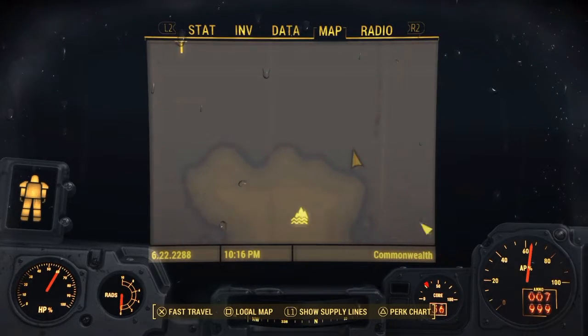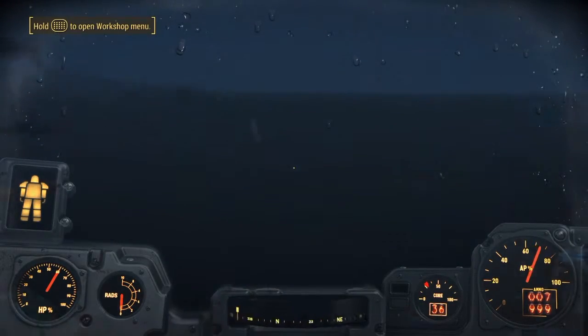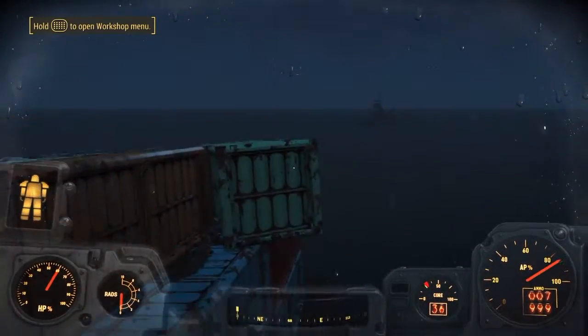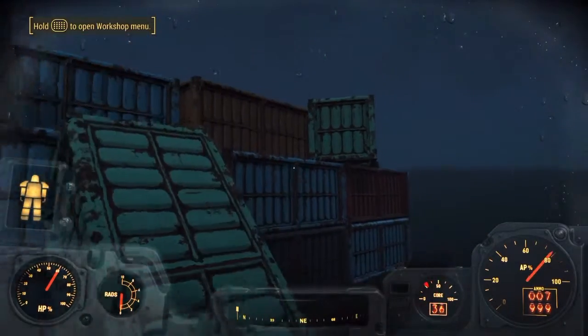The ship has containers on it — the containers look like this. All you want to do is go into these containers and scrap everything you see in there. That's freed up a lot of space for me to build in my settlement.